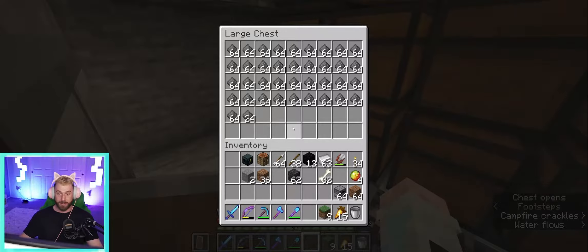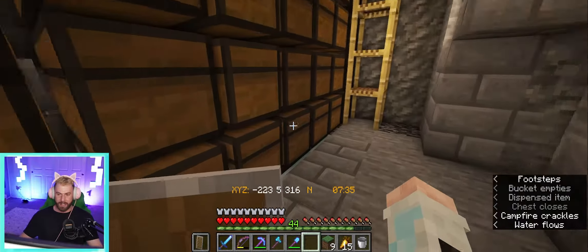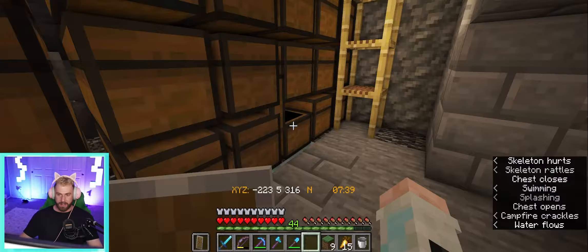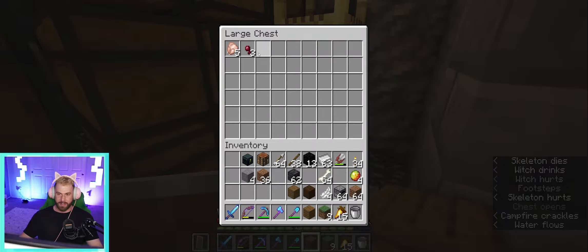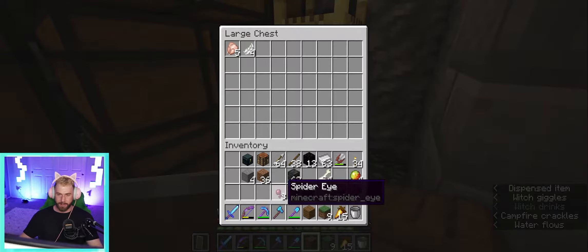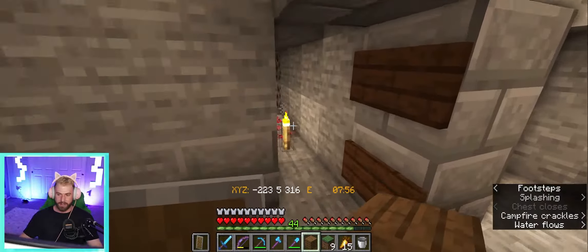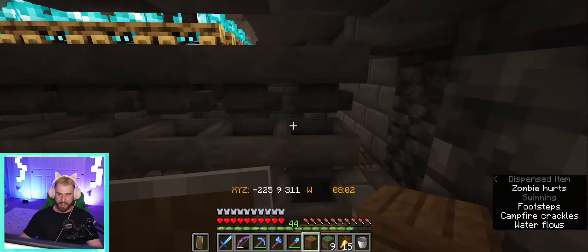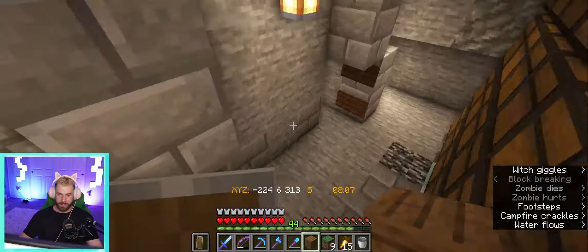The mob farm has been chugging along just great - we've got all kinds of drops coming in. We've got our gunpowder, almost a full double chest, that's good. Lots of bones, lots of rotten flesh, lots of arrows and a bunch of random miscellaneous stuff. The chicken and feathers are probably from the chicken jockeys that spawn and just happen to fall to their demise. One thing we do need to put in today though is an overflow protection system.